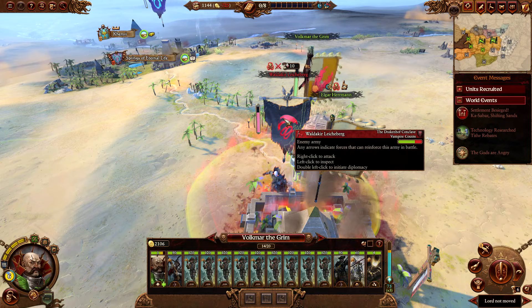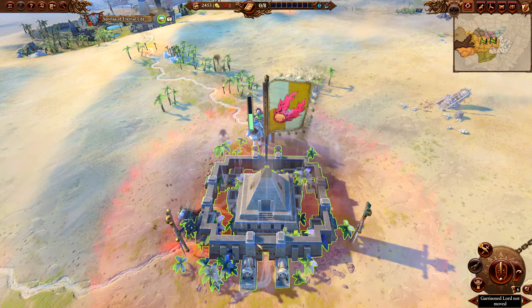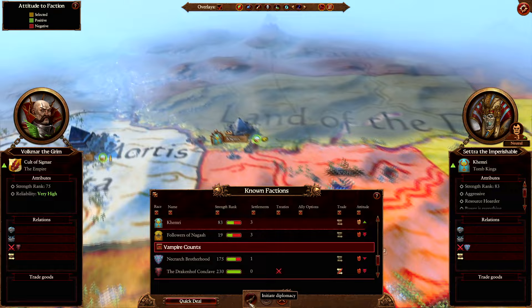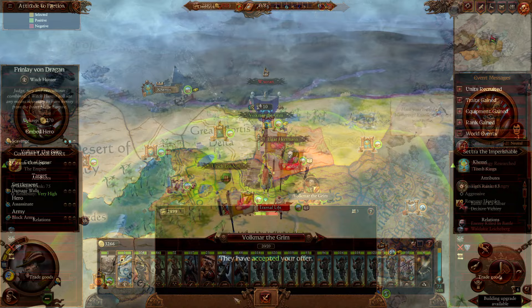Turn 6: you will defeat the second army — just make sure you take no damage. Afterwards, go into diplomacy and offer to join the war against the Nechrark Brotherhood in exchange for a non-aggression pact. Then attack Springs of Eternal Life and fight the battle manually.